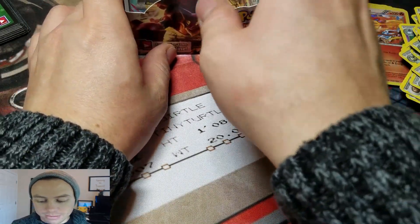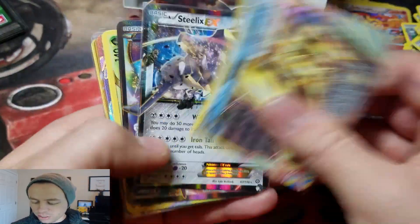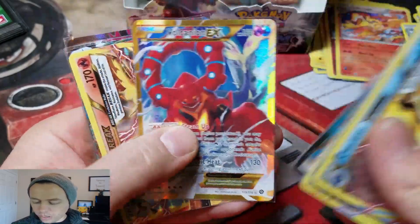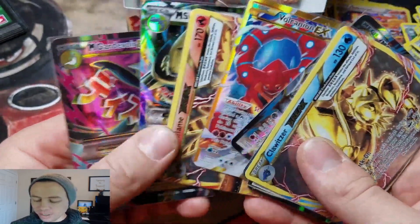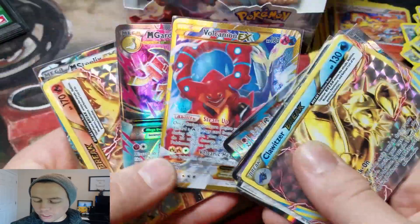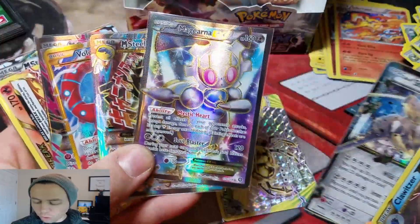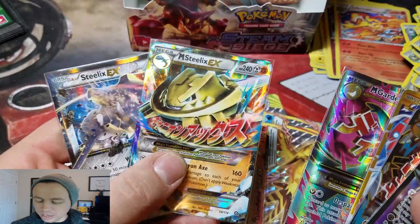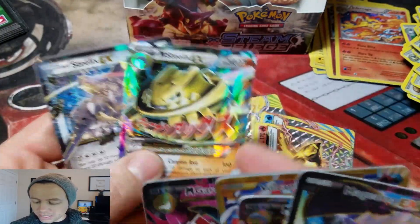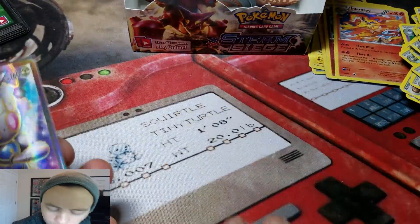Let's see how many Ultra Rares we got — could be a record. Three breaks in a box — never had that happen before. One, two, three, four, five, six, seven, eight, nine! What a fantastic box. We got: one Full Art, two Full Arts — this one is Secret Rare — three Full Arts, four Full Arts. Four Full Arts! This is the best box I've ever opened from Steam Siege. Mega Steelix regular, Mega Steelix Full Art, and three breaks — all different. That's amazing.